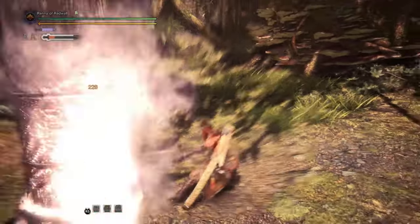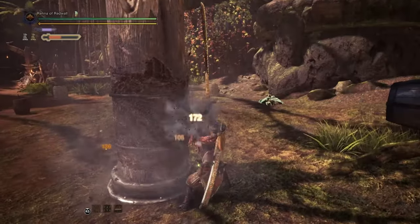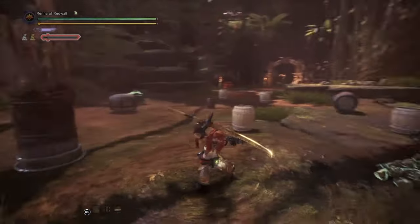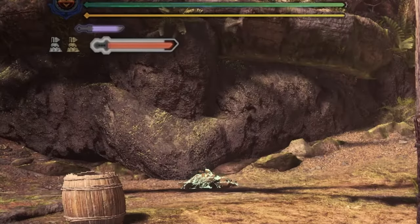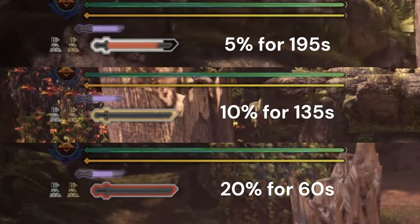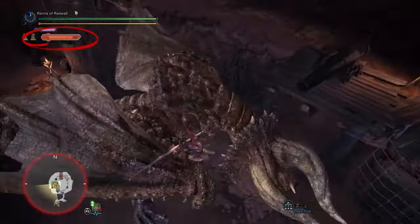If you connect another Spirit Round Slash before the color drains, you can level up your gauge again, turning it yellow. If you do this one more time, you can reach the final gauge level: red. The color of your gauge determines the strength of the damage boost. You gain 5% from white, 10% from yellow, and a massive 20% from red. These levels will drain to the previous level over time, or they can be spent to fuel special attacks like Spirit Helmbreaker.